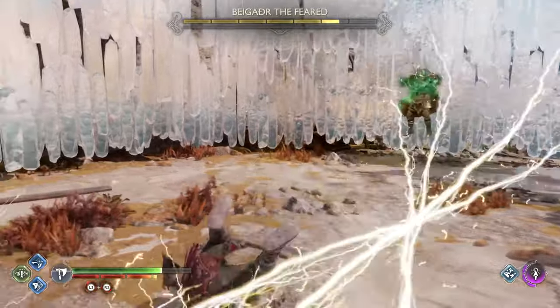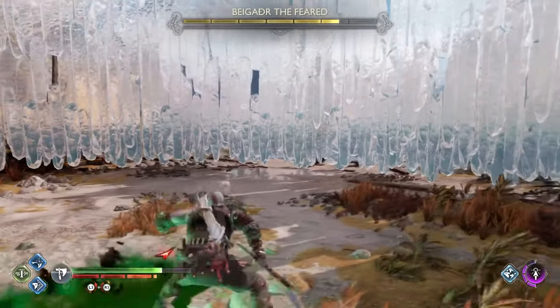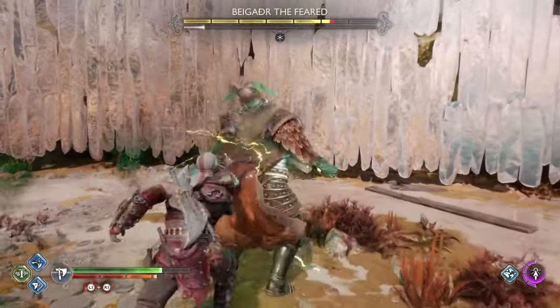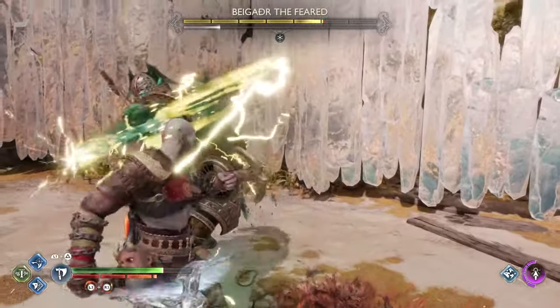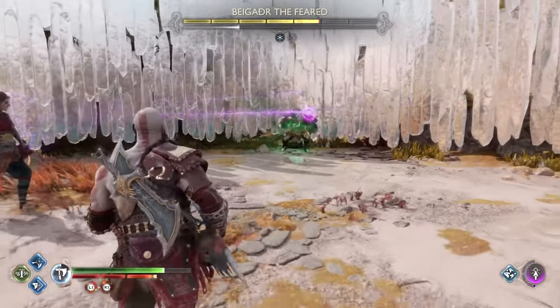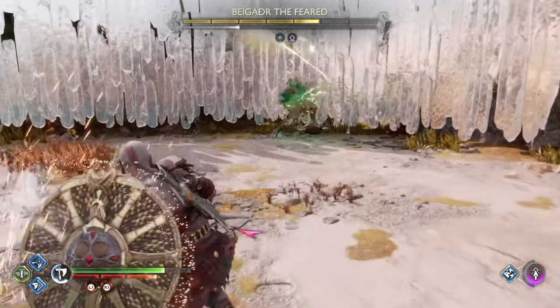It has this projectile throw that you cannot block, so you can dodge it by rolling sideways. And as I call it the Berserker, it has that big body slam thing, so roll sideways to avoid that. The punching attack you can either parry or block.